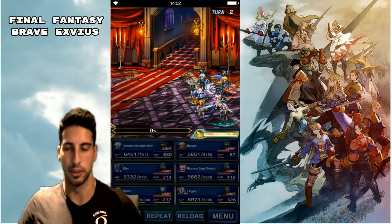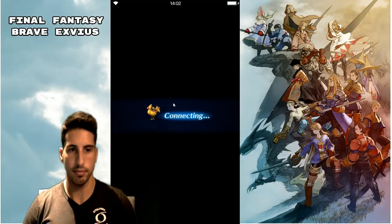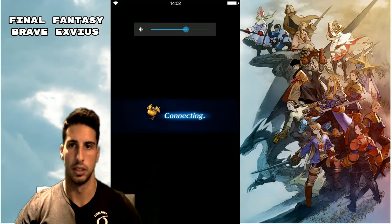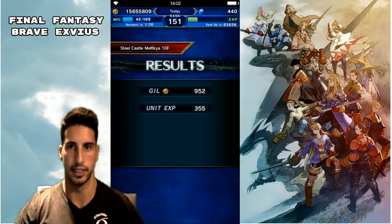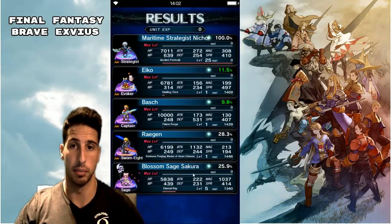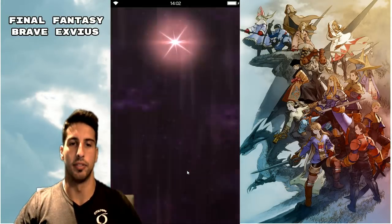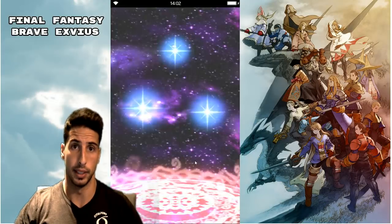We get some light crystal — doesn't matter, we don't need this. Moving on — how many points did we get? 2500. Really good. We're also getting some Trust Master rewards.